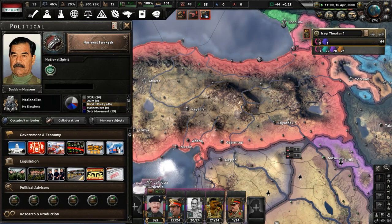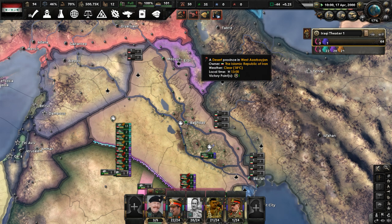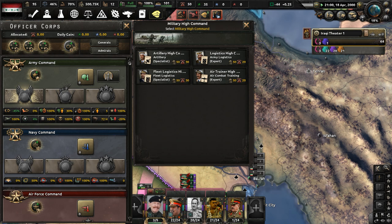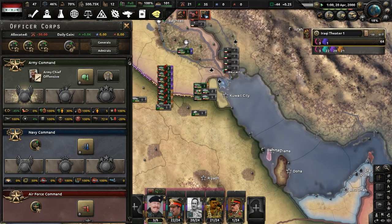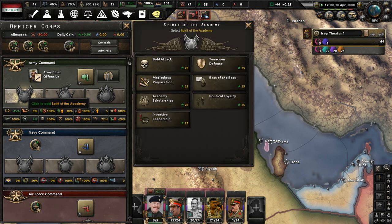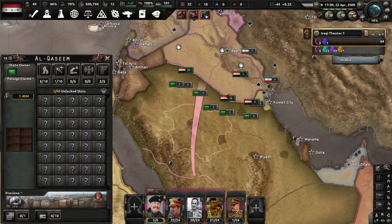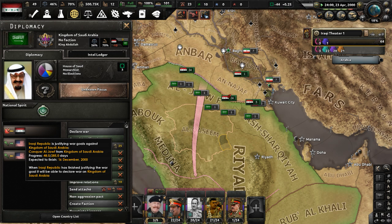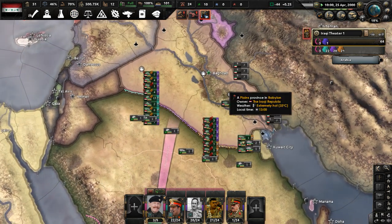Let's now complete National Strength to get ourselves 3% base stability. And let me modify the officer corps — I'll get a chief of the army who specializes in offensive style, going with Bold Attack. When can we fight Saudi Arabia? It will be December 16th of the year 2000, so we have about seven months.